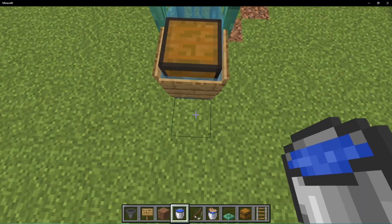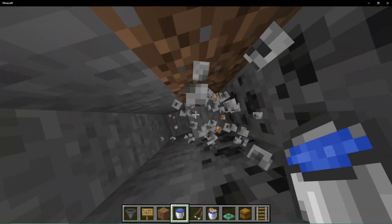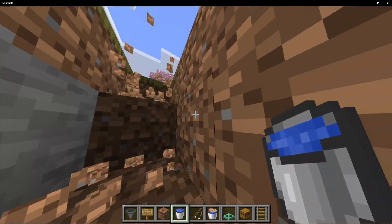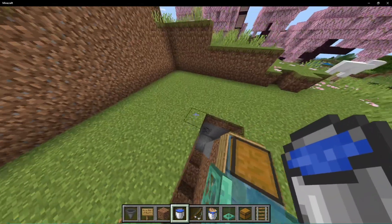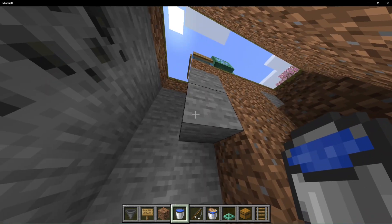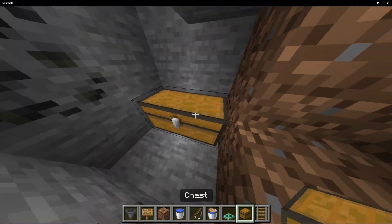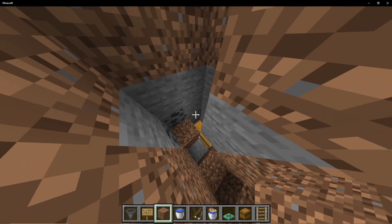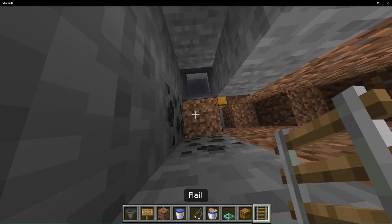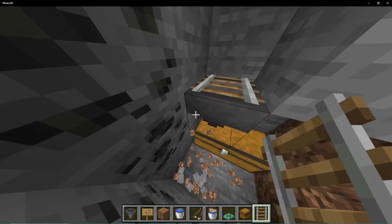Behind the chest you're going to dig down five blocks, same thing right here, and same thing over there. You can dig these out here as well — I like to just make a little stairway. If you want, you can just make a ladder going up, either one works. Under here you're going to want to dig these two blocks out as well. Make sure you are not directly under the chest because this will not work. Place two chests like so, place two blocks right there, then crouch and place a hopper on this left side.